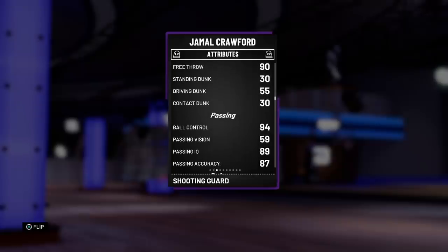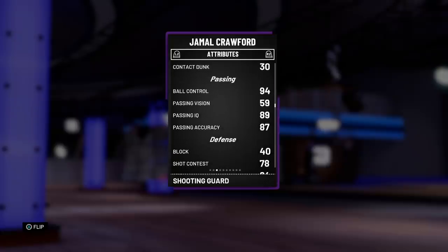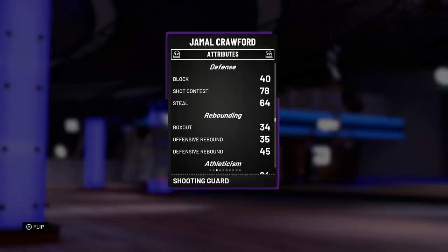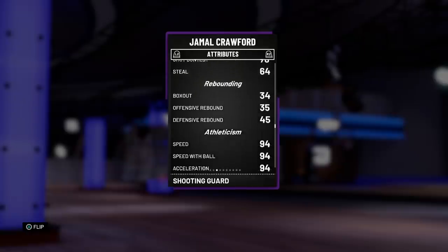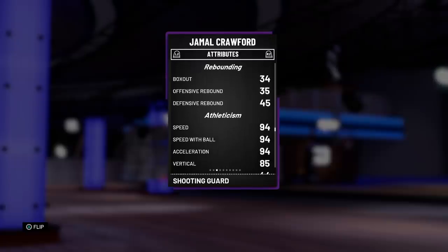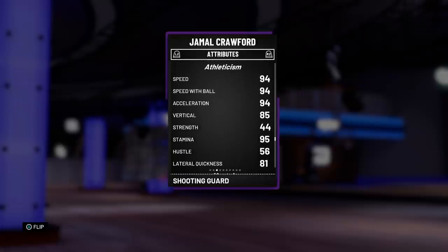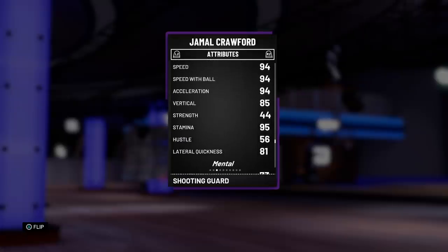He's got a 94 ball control — honestly surprised it's not at 99. Passing is not too bad, the vision is a little tough. Defense is looking really tough here at 64 steal, 78 — shocker, not really bad but not very great either. No rebounding going on. 94 speed down the line is looking really nice though, 85 vertical means he could dunk on the fast break. No strength, decent stamina, which is always nice to see.